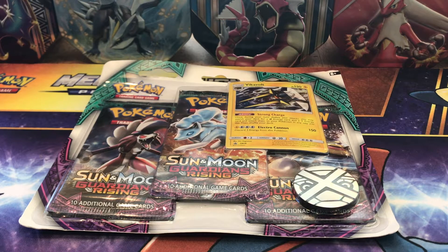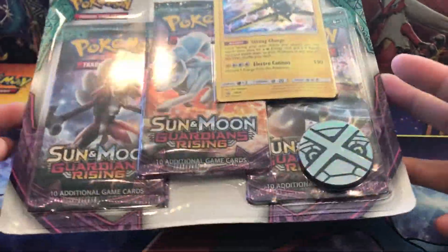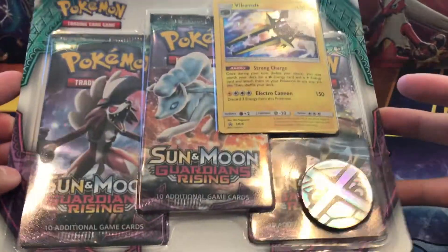So excited to get started. I hope we get good pulls. We will be facing off David Silva, aka DDJ916. So I'm really excited. The first round is Sun and Moon Guardians Rising packs, either individual ones or blister. I did the blister.